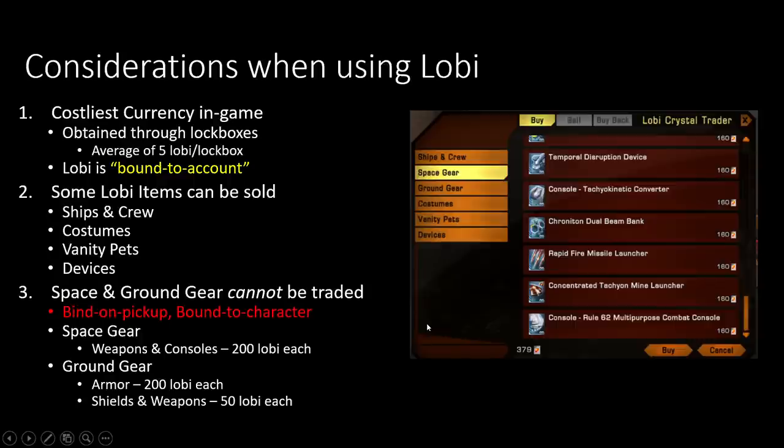My advice personally is: if you're going to spend Lobi, I highly recommend getting stuff from space and ground gear first, and then if you want something from one of the other categories and the prices are really absurd on the exchange, you can use your Lobi for those other categories too. Space gear — everything in space gear costs 200 Lobi. For ground gear, armors cost 200 and everything else costs 50, so it's overall quite a bit cheaper in ground gear.